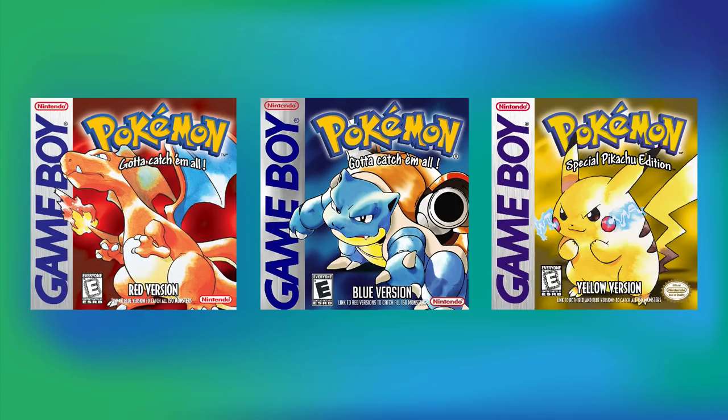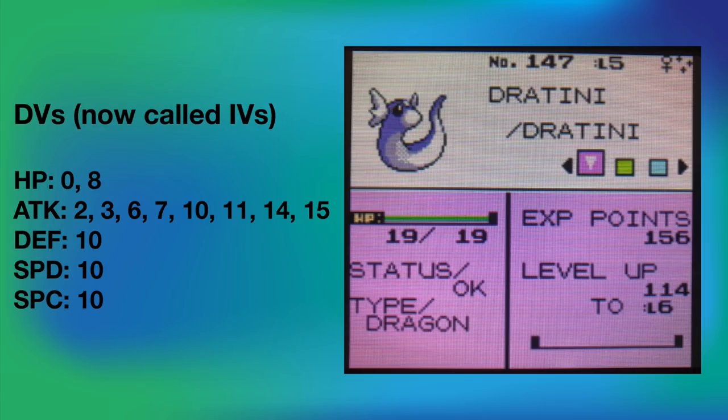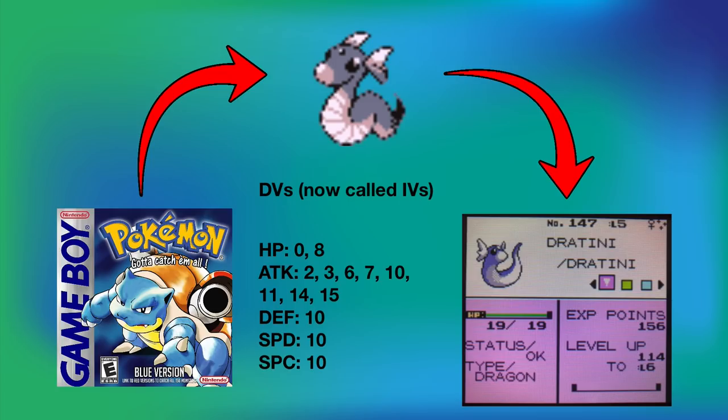To start, we are going to be shiny hunting in Generation 1. For those who are wondering, it is possible to obtain shiny Pokemon in Generation 1 because the way shinies worked in Generation 2 is that they were determined by their DVs — or IVs in modern terms. If the Pokemon had a specific set of DVs, it would result in a shiny Pokemon. So in Generation 1, if you got a Pokemon with the correct DVs, you could send it from your Generation 1 game into a Generation 2 game and it would result in a shiny Pokemon.